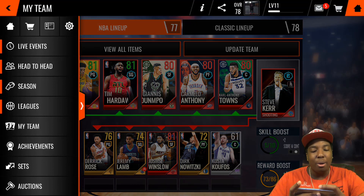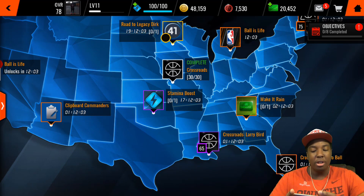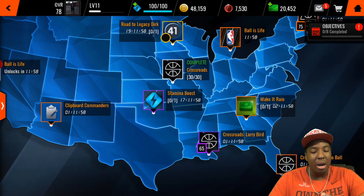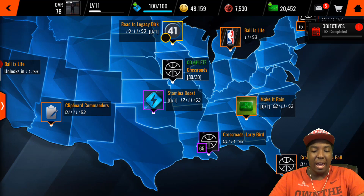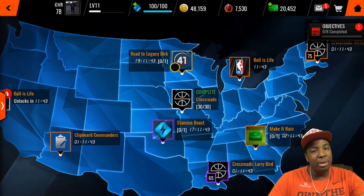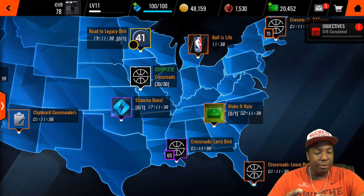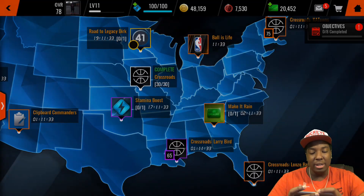That's basically how I reached level 11 so quickly — it's nothing special. Just grind out the crossroad events. That's all you have to do. I grinded for Lonzo, Carmelo, and I got the free Giannis from this event right here — easy as pie. If you do run out of stamina, just wait for it to refill and go do something else.